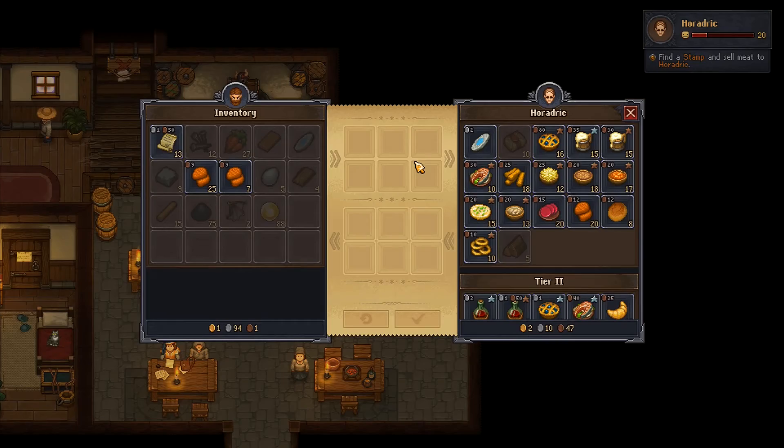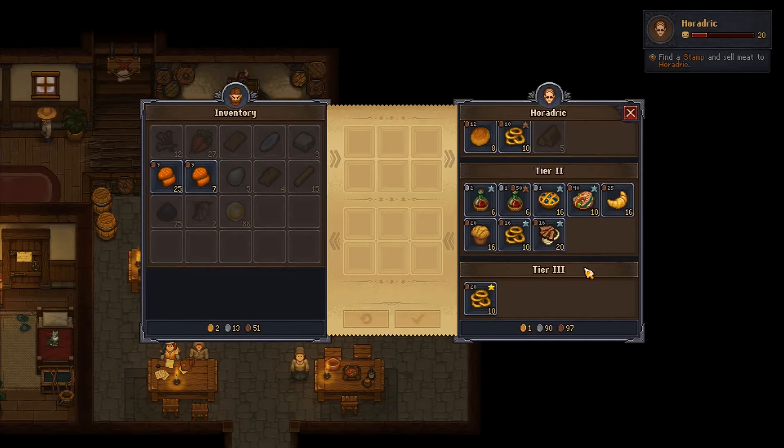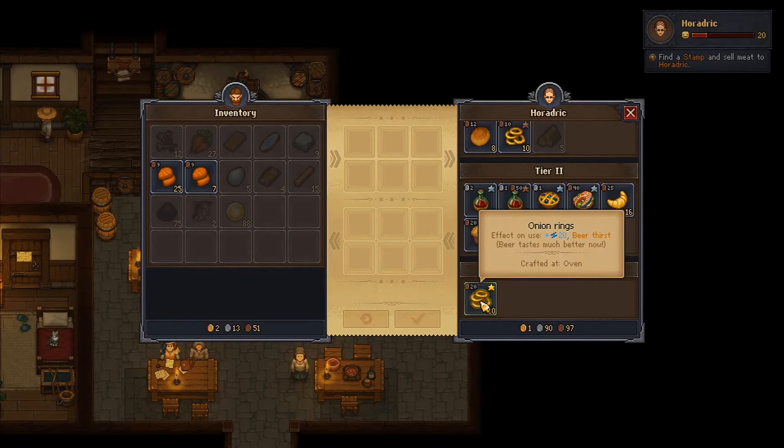I speak to Horace — I've got 13 burial certificates, that's another 19 silver I can get. I can buy some gold, 20 silver, 20 copper — I think we want those, we could have those with the breakfasts.